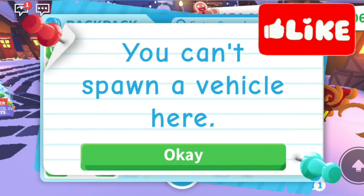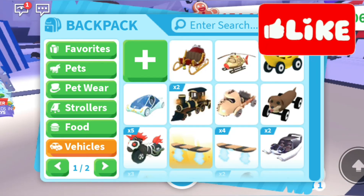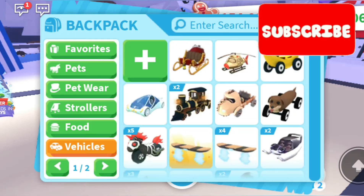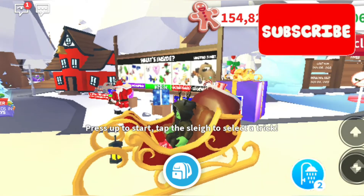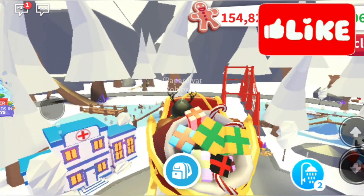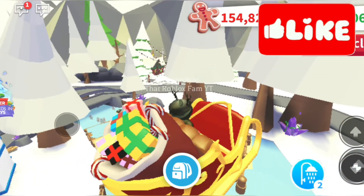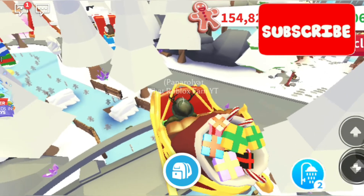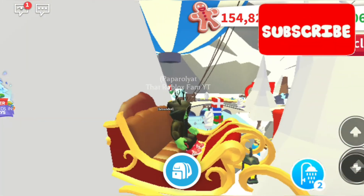We can't equip it here, let me go equip it and we'll have a look. Here we are — the festive delivery sleigh is also legendary, so as we said it will be worth a lot after the event is over. We're packed with presents! It's a little bit harder to control — it just kind of goes one way, but we can turn. It just takes a little while to get used to, like most vehicles in Adopt Me. You've got the presents in the back and you can go through trees.